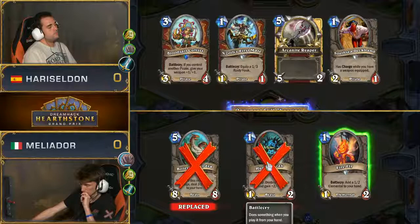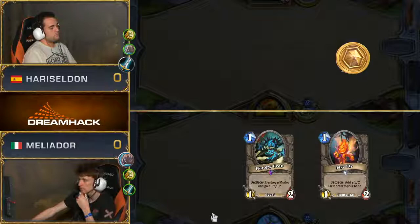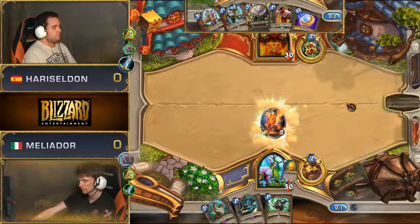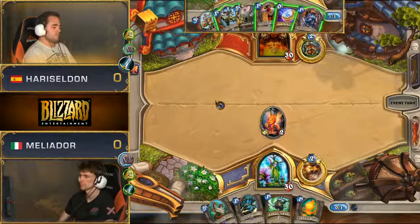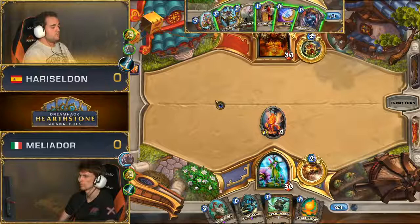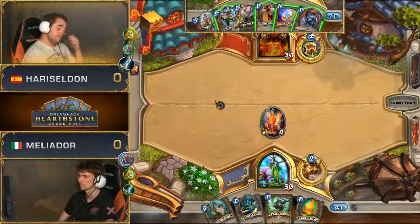You've got to fancy the Aggro Druid in general, just going with that early curve. Interesting choosing to keep the Hungry Crab. It's going to be difficult to get it down — turn one one-drop, turn two I was going to say two one-drops, but now you've got the Mark of Lotus as a decision. It's definitely a tough call because I do believe Meliodor is running the other crabs as well. He runs one Golaka Crawler and two Hungry Crab.